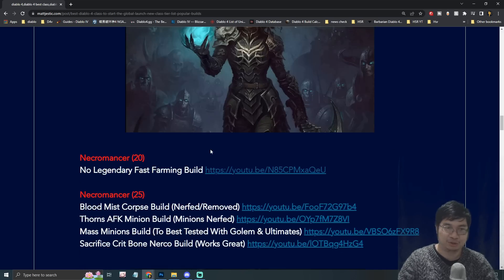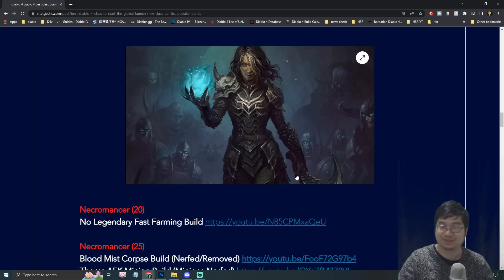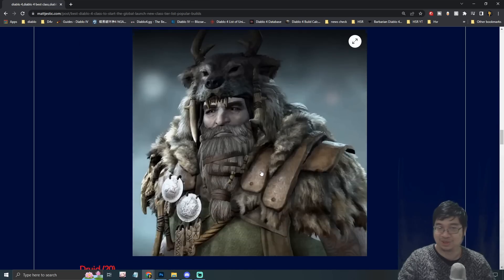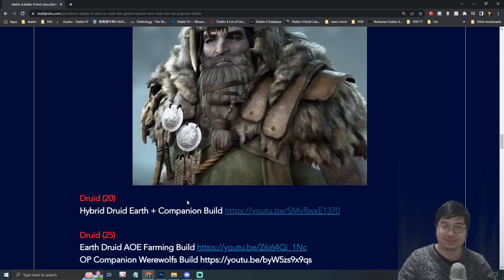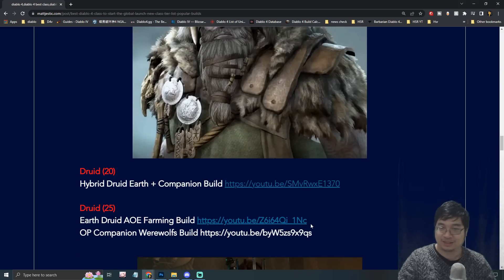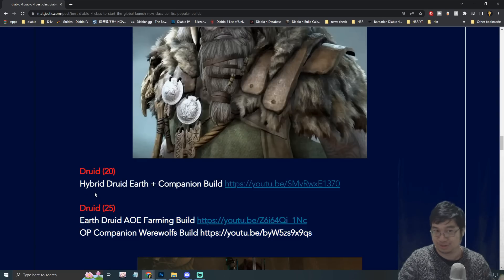For the Necromancer, it's still very good at farming without legendaries. The top three builds have been nerfed heavily — they're not that great anymore. However, the sacrificial Necromancer with bone build or blood build still works pretty well. If you're playing Necromancer now, you'll likely be sacrificing minions. For the Druid, it has a lot of potential with hybrid builds — earth, companions, and poison damage with Vine Creeper was very good. You need a special legendary for the earth Druid and two legendaries to make the companion Druid super powerful, and those builds still work wonderfully.